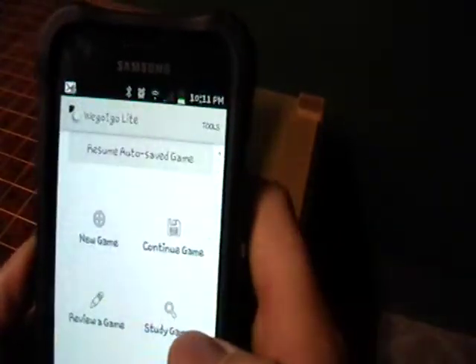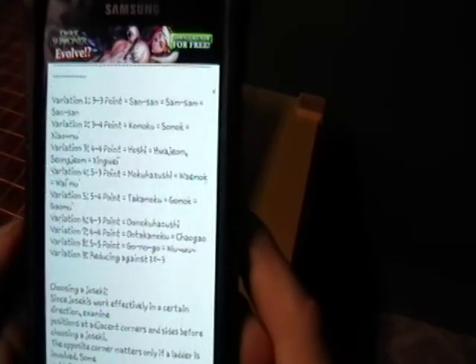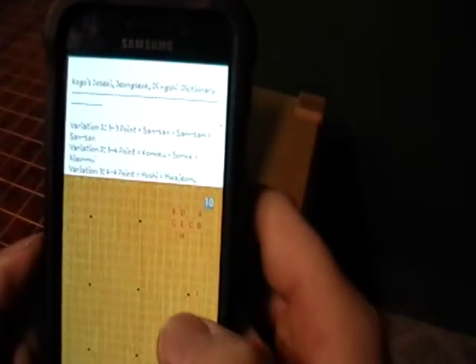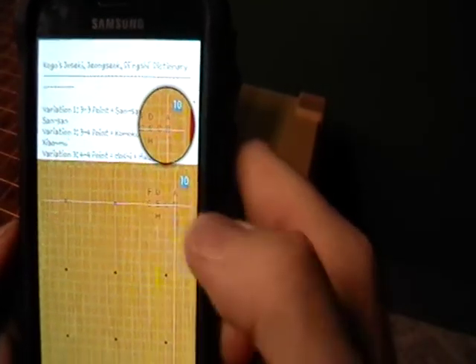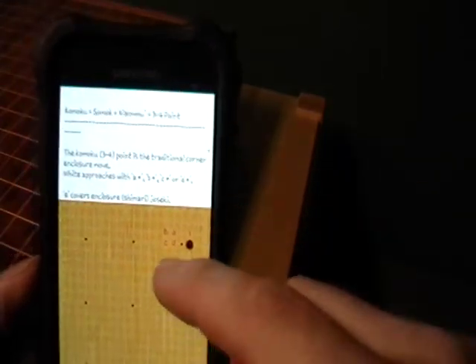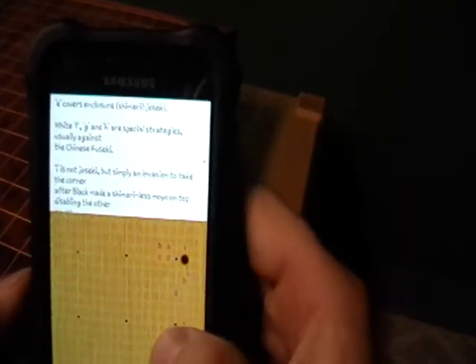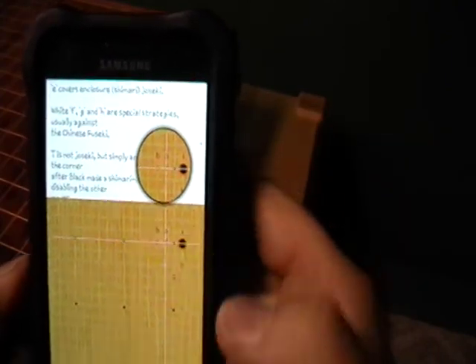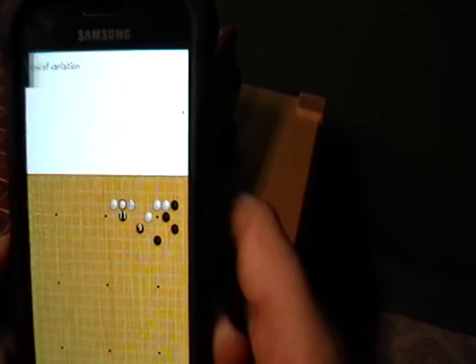There's WeGoEgo, which is another favorite. You can play a game, and the best part about it is it works with Kogo's Joseki Dictionary. So you can download Kogo's Joseki Dictionary and basically it shows you joseki — so it tells you the komoku. You can play A, B, or C: A does this, B does this. And it will work you through the different variations, the different joseki. It's a heck of a tool.